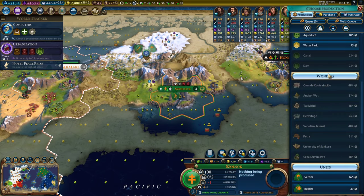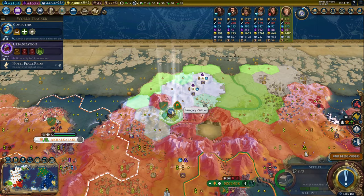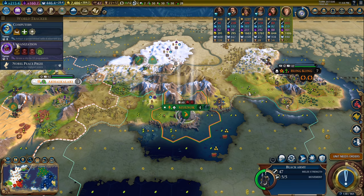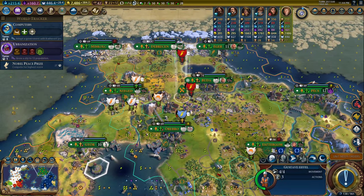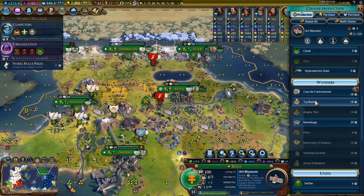I'm going to go ahead and start the harbor in here — 157 turns, but that's pretty deceiving. I can swap out the loyalty cards next turn because I don't need to work on the loyalty; they'll be just fine. We're going to build Casa instead of the Art Museum — 480 production toward that.